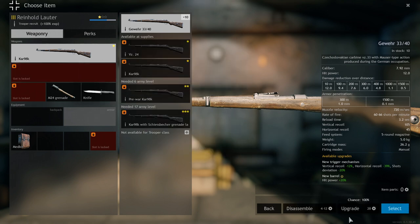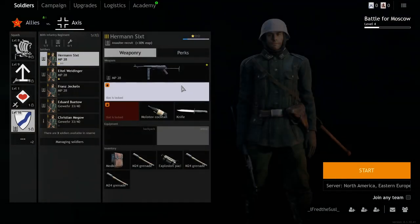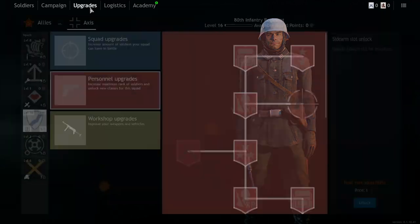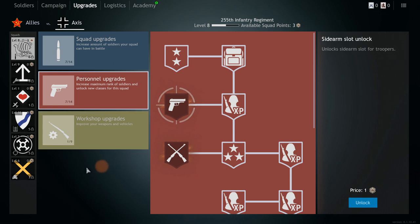You can then upgrade weapons with those gears. Here are the costs — for example, upgrading this Gewehr costs 28 gears. The MP28 costs 38 gears to upgrade. But before disassembling weapons, don't forget about your workshop upgrades.